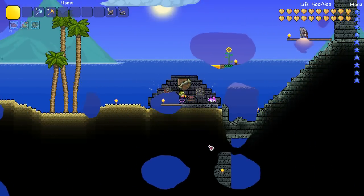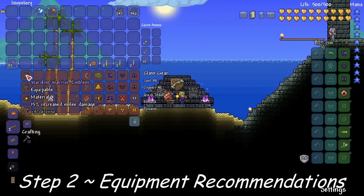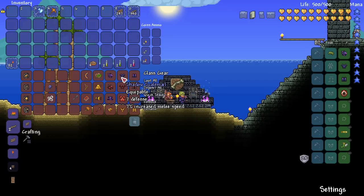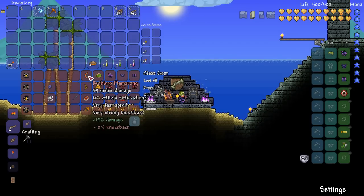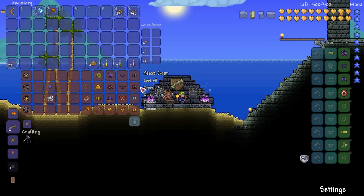Now that our arena is set up, it's time to look at some class gear. I've set it up with the four classes represented. For warriors you're going to want shadow or crimson armor — I don't think you need molten if you've been working on your dodging and grappling, but get it if you want. You want to use ranged melee options like yo-yo or flamerang; you can also use the thorn chakram from the jungle, but I've got the flamerang for a bit more damage.